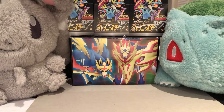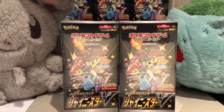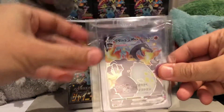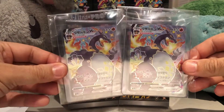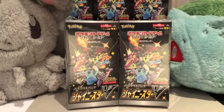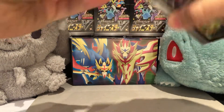Hey guys, Golden Pokémon here again, and today we're gonna open up two more boxes of Shiny Star V. These are boxes 15 and 16 of the case we've got so far and we've been pretty lucky. We've pulled a shiny VMAX Charizard — not just one but two in the case — which is super exciting, and we still have these two plus four more boxes. We've also pulled three of the gold cards, so let's get started and open some packs.